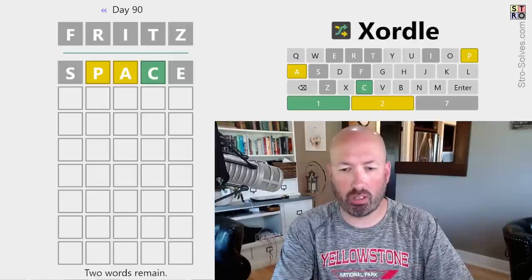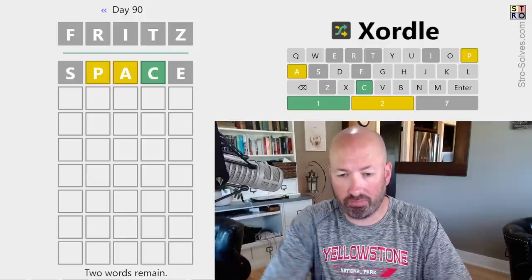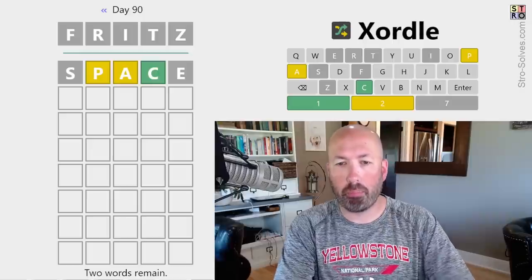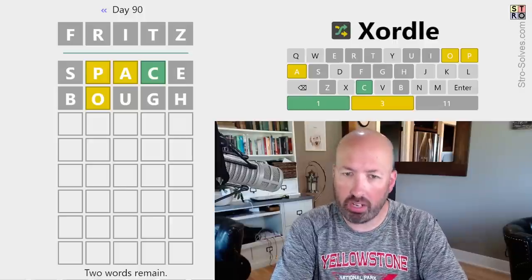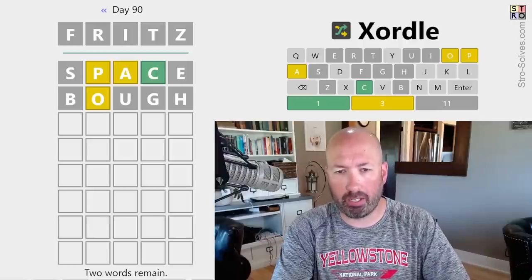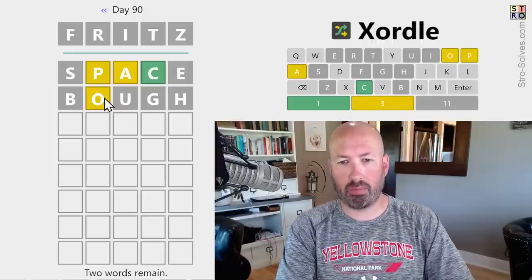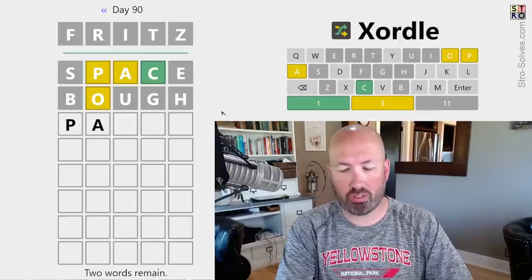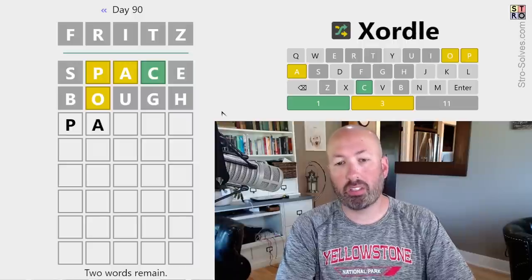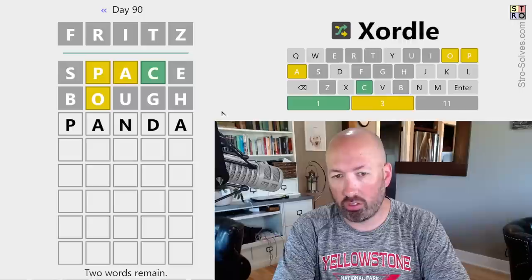Interesting — no E, no I, so O would be good to use. Obviously one of the words has an A, but the other word is going to need a different vowel. So let's do BOW — that gets us five new letters and checks the O and the U. Okay, so one word has an A, one word has an O. There's also a Y we haven't done yet, but most likely one has an A and one has an O. We could do something that starts with a P-A. I'm just trying to find new spots for those letters — we want to get an O in there. We could do something like PANDA — that would check two new spots for the A, a new spot for the P, and also get two new letters in there. Let's go with that.